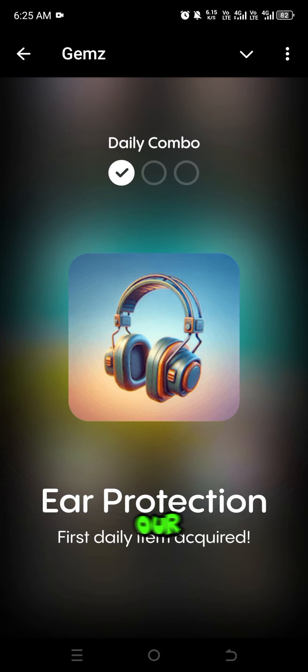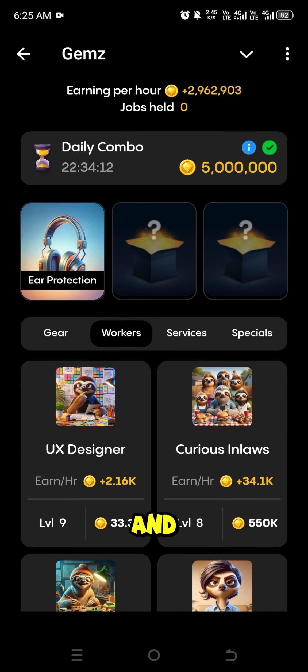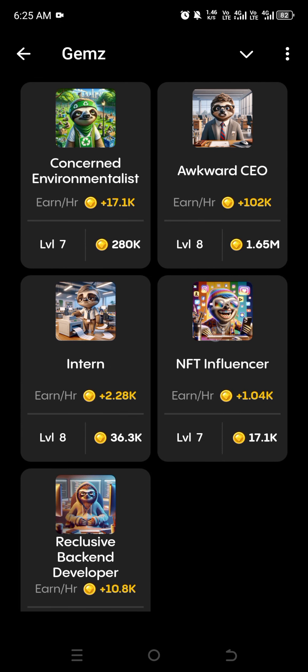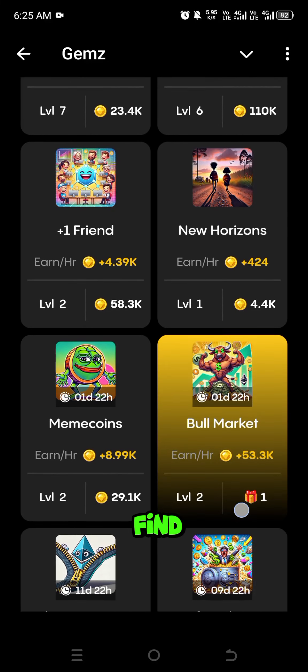...Air Protection. This is our first card. For the second card, you have to go to the Worker section, and here you can find NFT Influencer. This is our second card. For the last card, go to Special and find Gaming NFT.